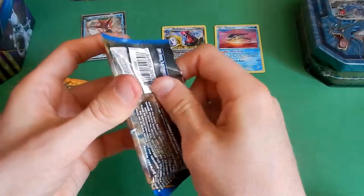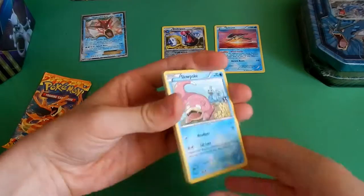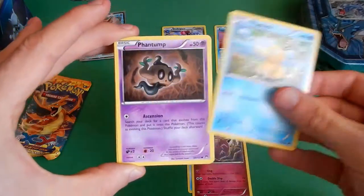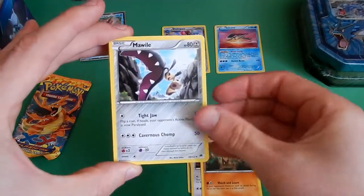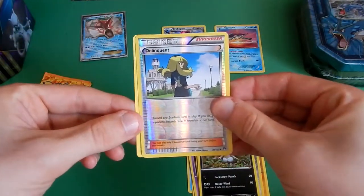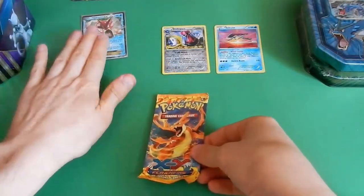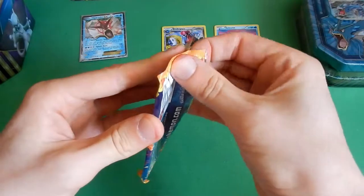Opening the next Breakpoint pack: Slowpoke, Clefairy, Psyduck, Phantump, Glameow, Psyduck, Morwell, Nuzleaf, a Delinquent Reverse — awesome. The nice card in this pack is a Pankoro Regular Rare. Unfortunately, no Gyarados. The only Gyarados will be the promo cards. But yes, Flash Fire now — I love Flash Fire, it's a good set.